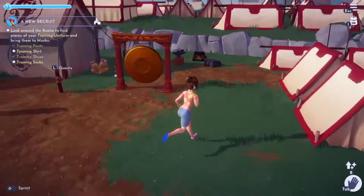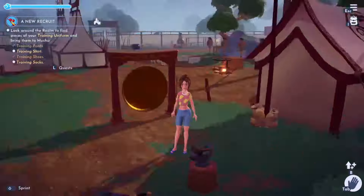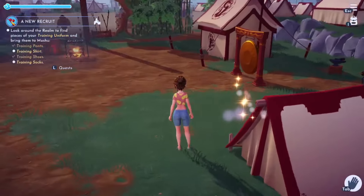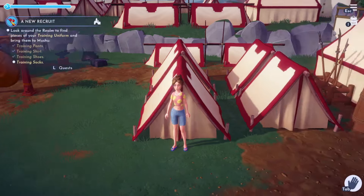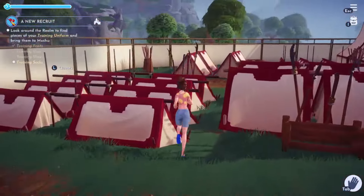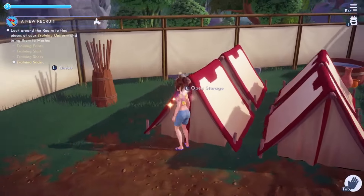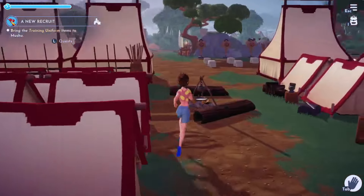These items are hidden quite well. I notice something starting to sparkle near one of the tents as I approach - it's the training shirt inside open storage! So they glow when you get close. That's how it works. I move to the next tent and sure enough another item sparkles as I approach - found it! All four pieces collected.